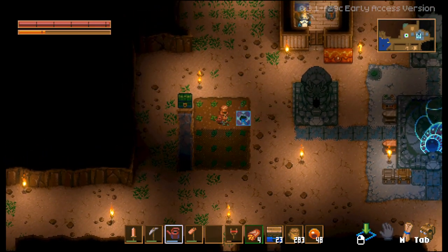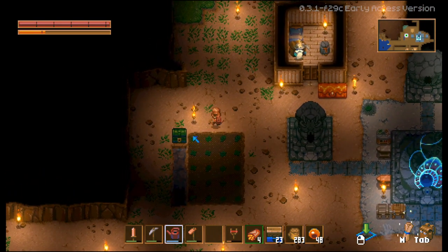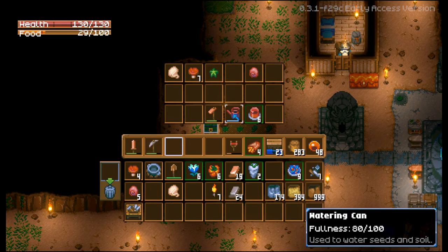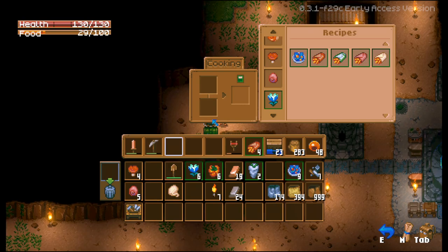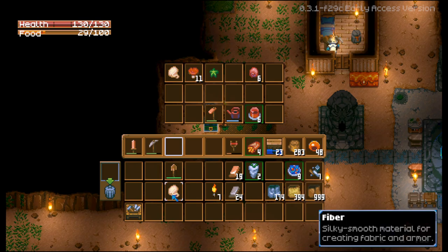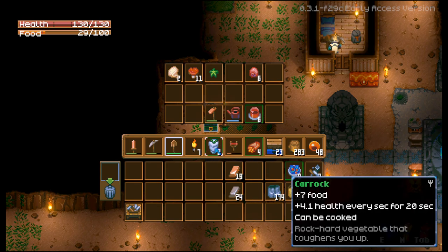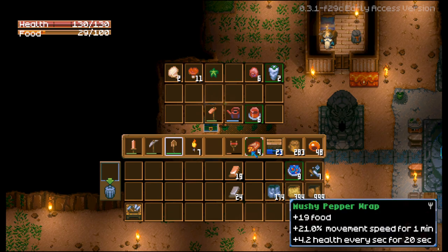We're gonna water this up. We're also gonna want to get an iron watering can because it'll make life easier once we have that. I'm gonna put this away. Let's place that cooking pot back down, and then we'll do this. Put this away, put that away, put that up there, put that back in my bar. We can also use the farm.